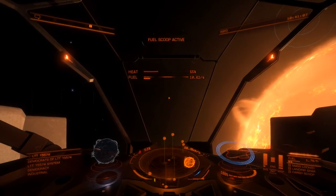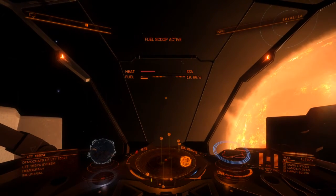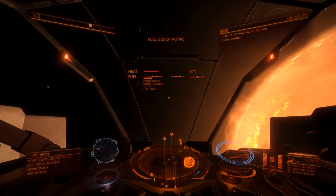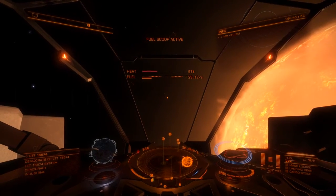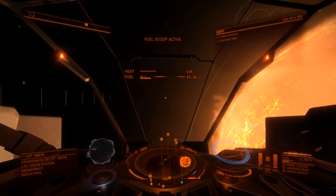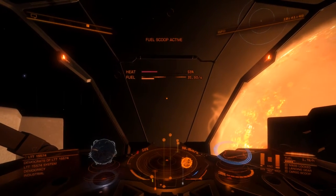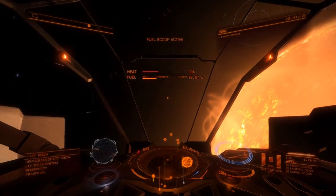Those are the only two things you've got to look out for. I'm quite safe here, scooping a little bit but not very much — it's going to take a long time like this. So what you do is go forward a bit, give it a little throttle, and watch that scoop rate go up. Now I'm scooping at 29. My heat is staying fixed at 57 degrees, so I'm not in any danger until I get up into the 90s. I'll go forward a little more, as close to this line as I can, but not inside it. Now I'm at 35 and temperature has crept up to 59.